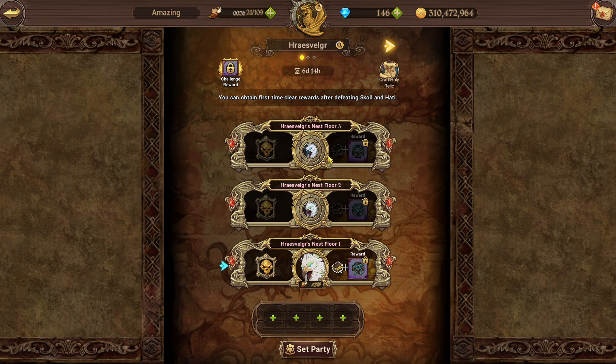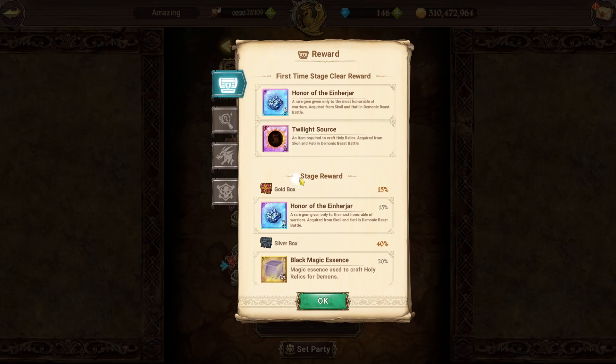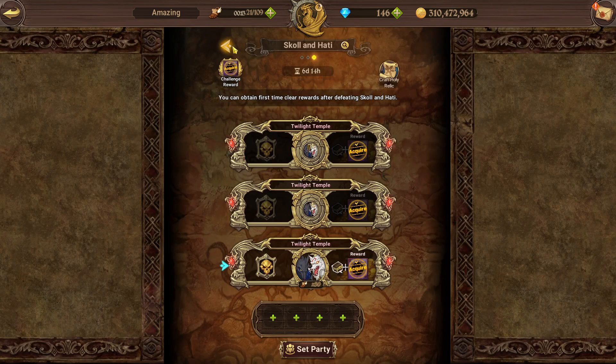So if a new character dropped with a relic from the deer, for example, and I didn't have the mats at the time, I had already pre-farmed them. When they do double drops on School and Hottie and guarantee a twilight source from the stage clear, that's when it's going to get really crazy and people will be able to farm School and Hottie relics too.